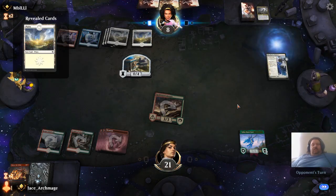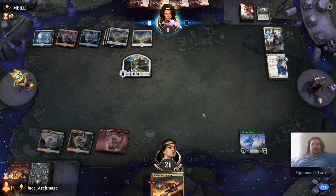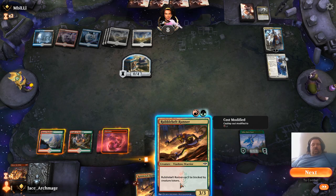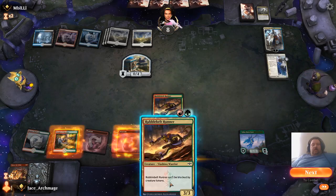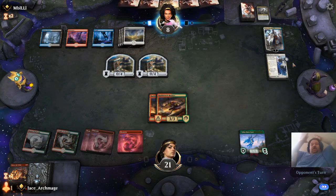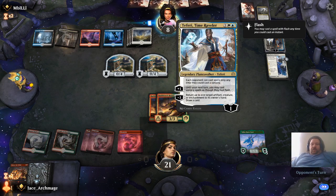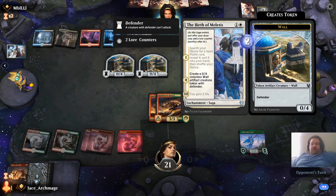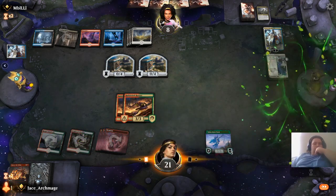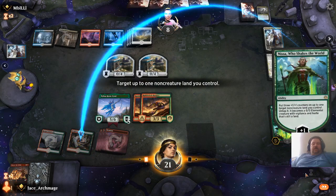Now he's just going to start building up a wall. I'm not sure this might be a bad idea. Going to drop that one, going to drop that one. He's got his stone walls — I need to get a shock just so I can kill it. Return up to one target creature... return to the stone wall. There's my Nyssa, and she's now a creature. I'm going to be swinging with the temple.